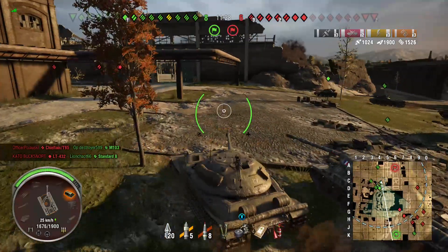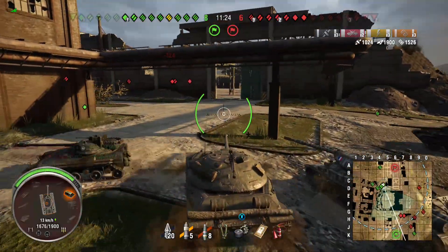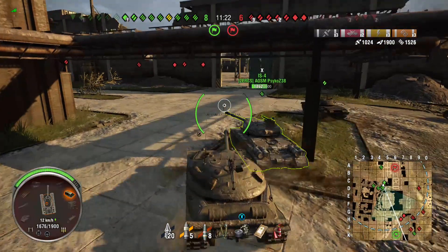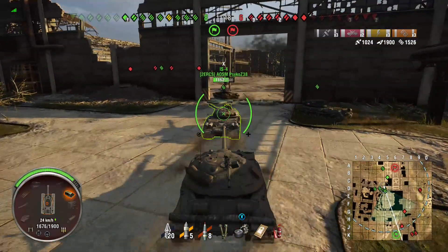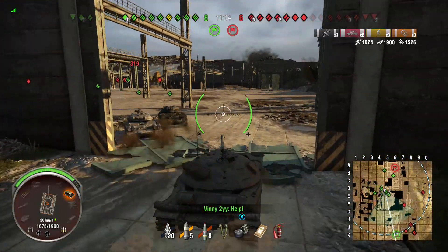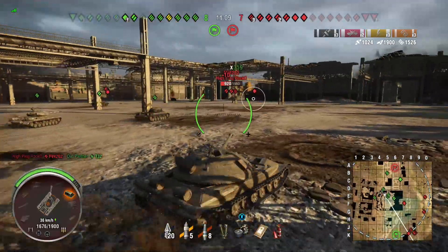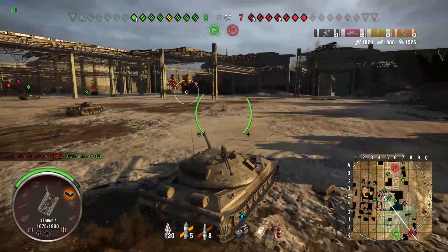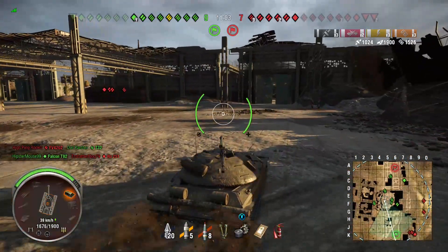Now we're driving either across the A-B line, or we can alternatively go back through the 3 line and push, or we can just go through the shed of shame — which is in the middle of the map and has that name for a reason. If you go into the shed of shame too early, chances are you are not coming back alive. Embarrassing things happen in the shed of shame. Don't go to the shed of shame until the end of the game.